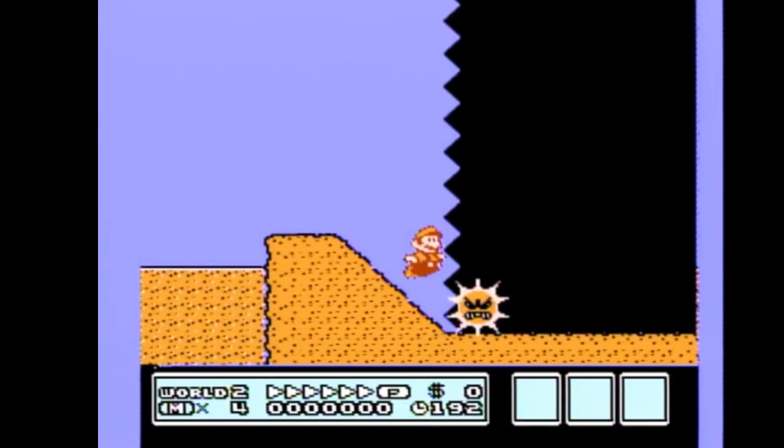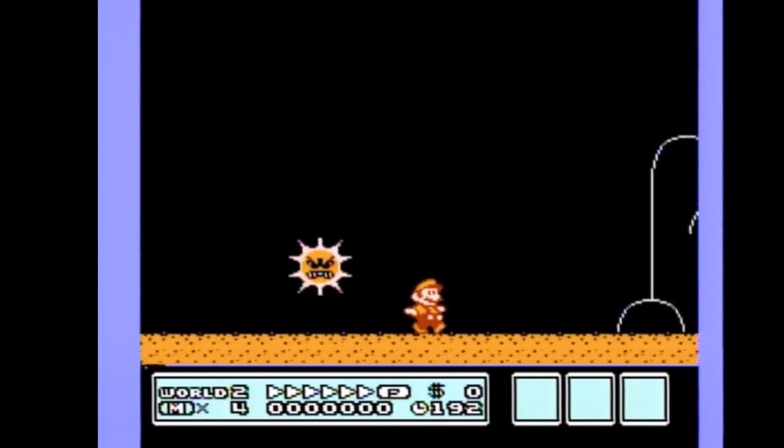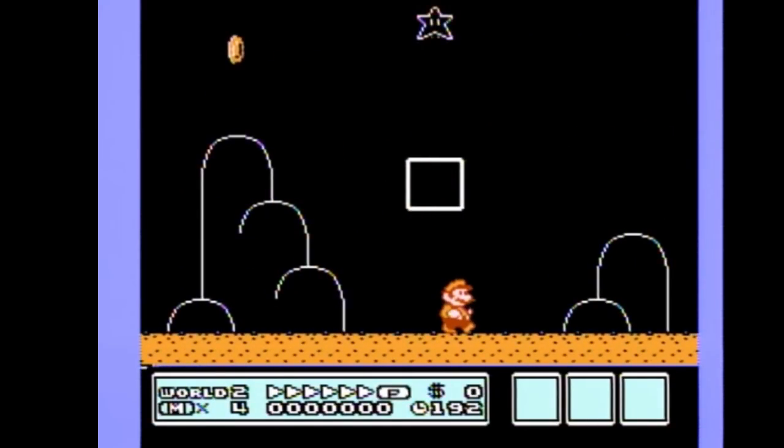The sun might be there to stop you, and he might not be — RNG, right? Since you know the secret, he won't be a problem anymore. After that it's just straight running to the end. The stupid angry sun level is easy peasy now. No need to worry anymore.